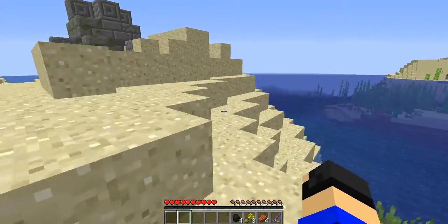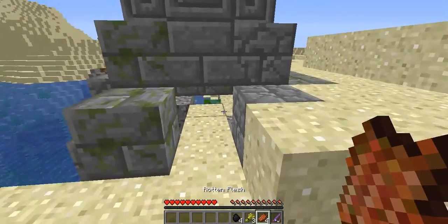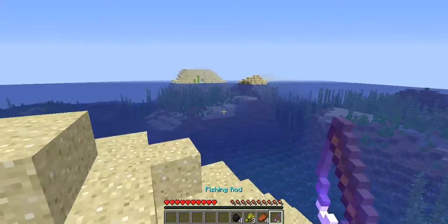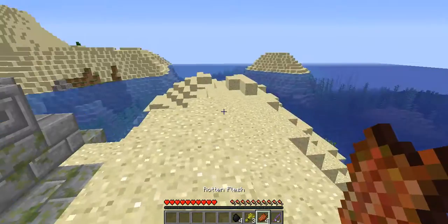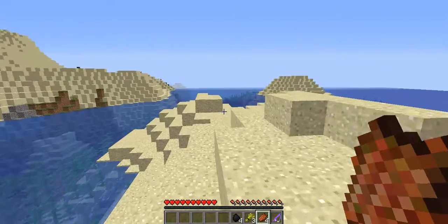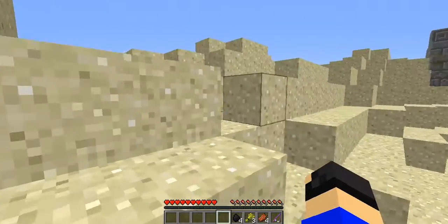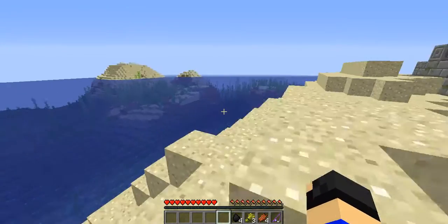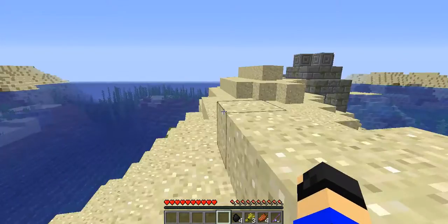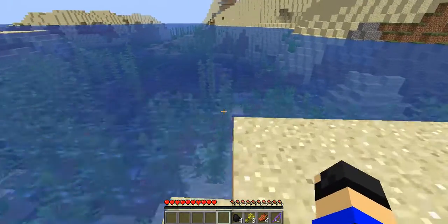Oh jeez, there's drowned everywhere. And I just have coal, wheat, and rotten flesh, and a stupid fishing rod. I don't even have any wood, because I spawned on an island which is next to a desert. Hold on, there's just sugar cane over here. That's not worth it - they're common anyway.